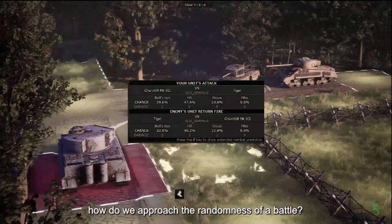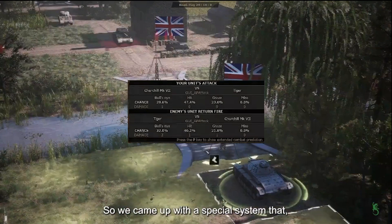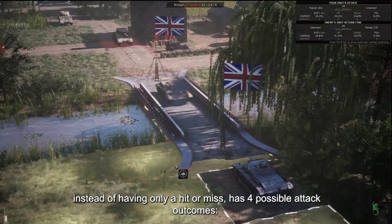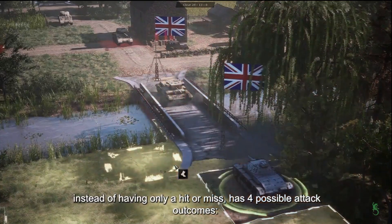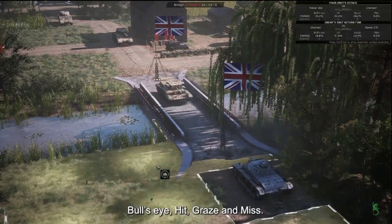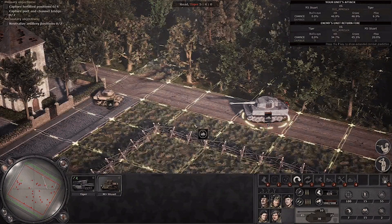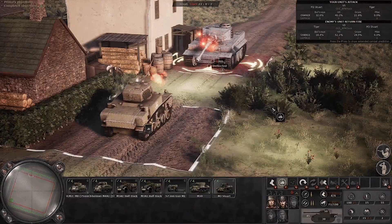As you can see, you have bullseye, hit, graze, and miss. This mechanic truly stands out because it allows the players to see the exact amount of damage they're going to do to an enemy tank. Bullseye is four times three, hit is four times two, graze is four times one, and lastly, miss for a zero.